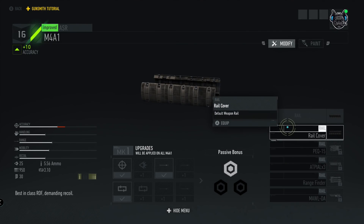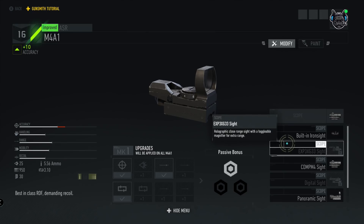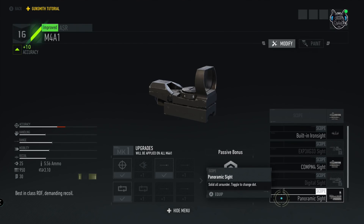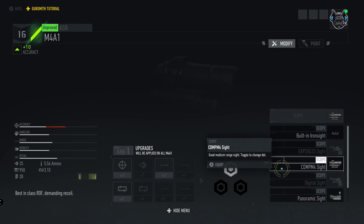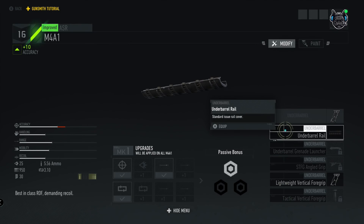Now we dive into the scopes. The built-in iron sight gives negative 10% vertical recoil. The EXP3 is a holographic close-range sight with a toggleable magnifier for extra range. The CompM4 is a good medium-range sight with a toggleable dot. Then there's a digital sight for mid-to-long range, and the panoramic sight which is a solid all-arounder with a toggleable dot. Scopes vary by weapon type — sniper rifles, SMGs all have different options.